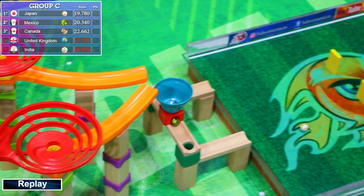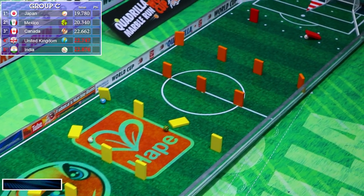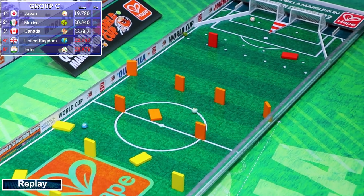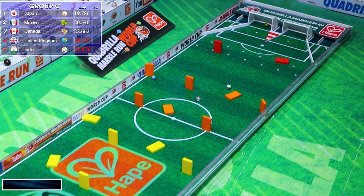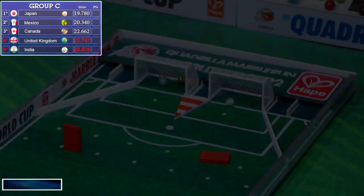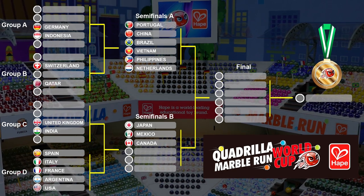Mexico was in the lead, but somehow Japan came through the other spiral while the camera was watching Mexico fight off those other two marbles. Japan was able to do a comeback win. Once they got to the field it was Japan in the lead by a lot, securing their spot in the semifinals. So Mexico, Japan, and Canada will advance to Semifinals B.